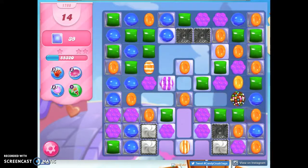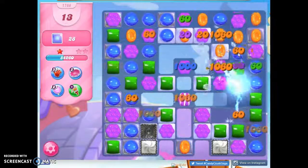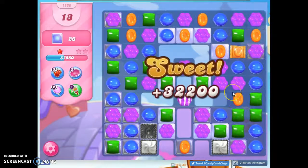What if I take out all orange from the board? It would hit this, this, and this, and it would probably slide this into here. I could try to go for a special combo, but I'm going to try this. Yeah, that worked nicely.